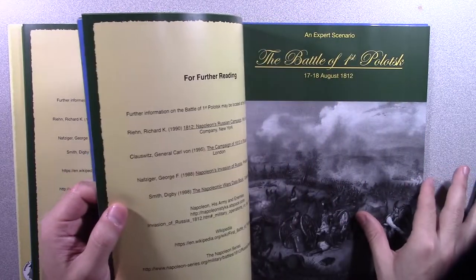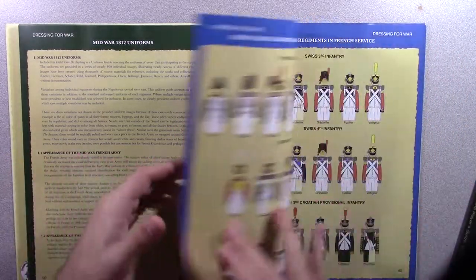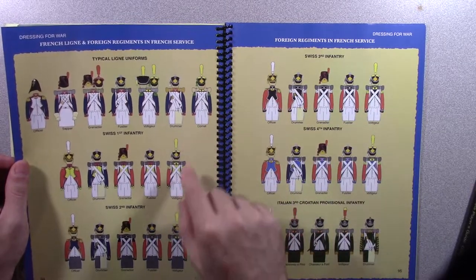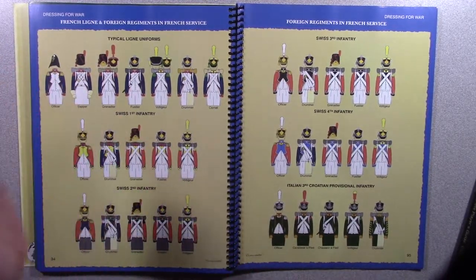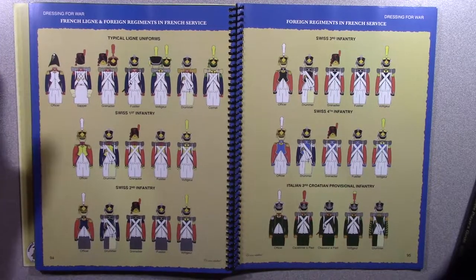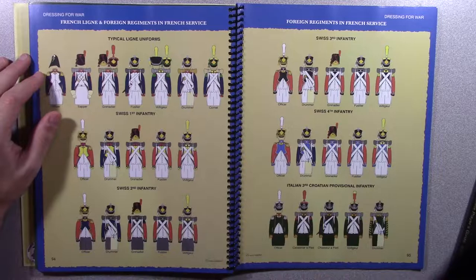The big thing I wanted to talk about was the painting guide. I didn't fully understand what I was looking at initially. I know what a drummer is, or the cornet player - I get the painting guide at a surface level. But some things I learned that I thought were very fascinating: I was flipping through YouTube trying to find ESR content, and I'm actually surprised there's not a whole lot. It's quite easier to find Black Powder and some other games. ESR I think is quite phenomenal, but there wasn't much to find.